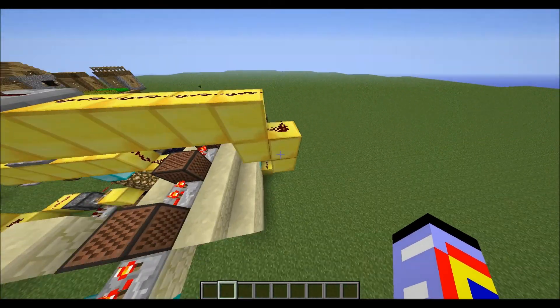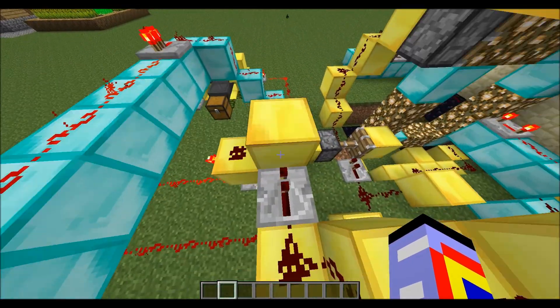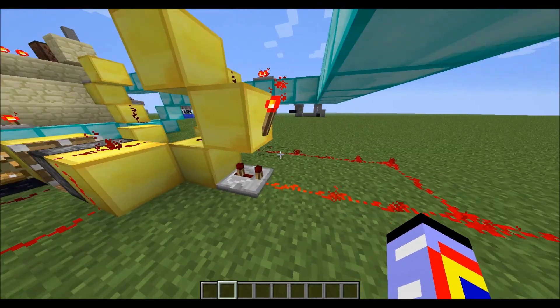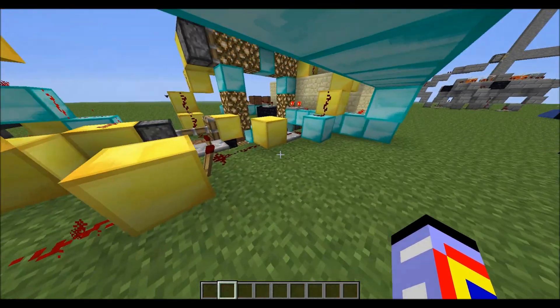The button starts this over here, comes all the way over here, puts into this thing. These six blocks cause a one tick pulse, so now this puts into here.